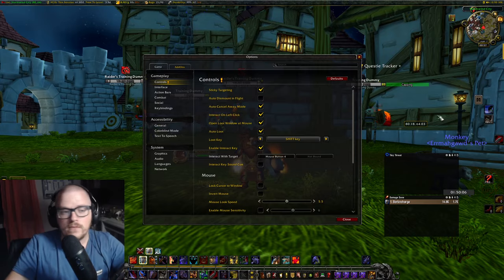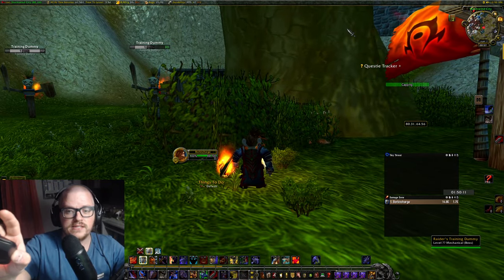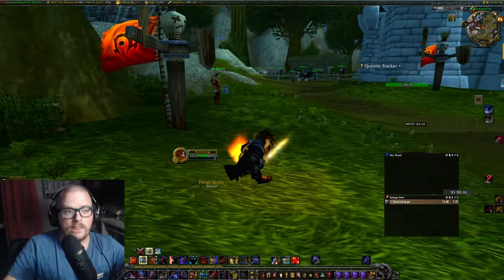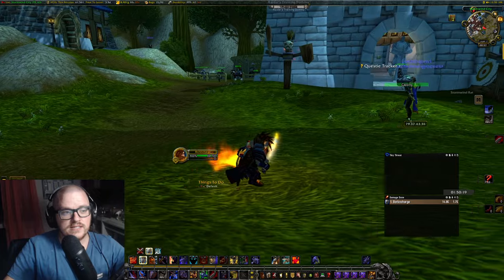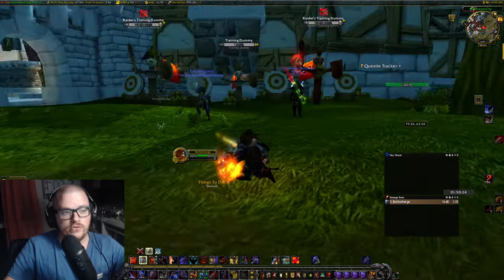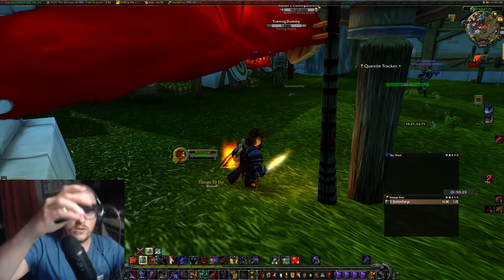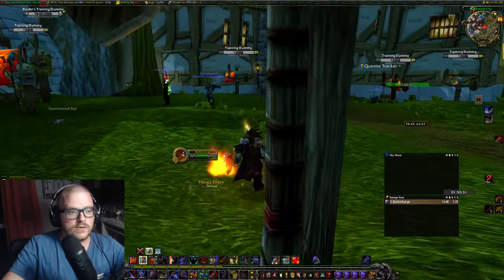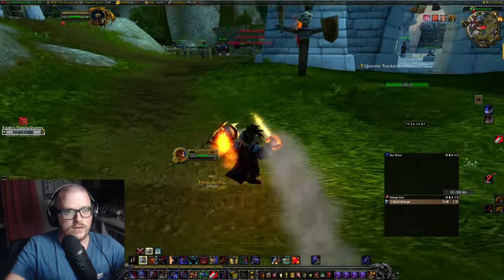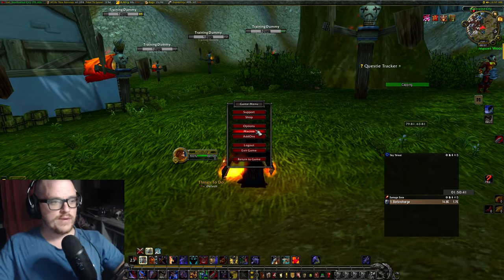That means I can move around like this. If I have right-click held in and I move, I move the camera. But if I press D, which is strafe, I can move around while still scrolling my other hand. Which means I can just run around and go mayhem like this. That's the way I do it.